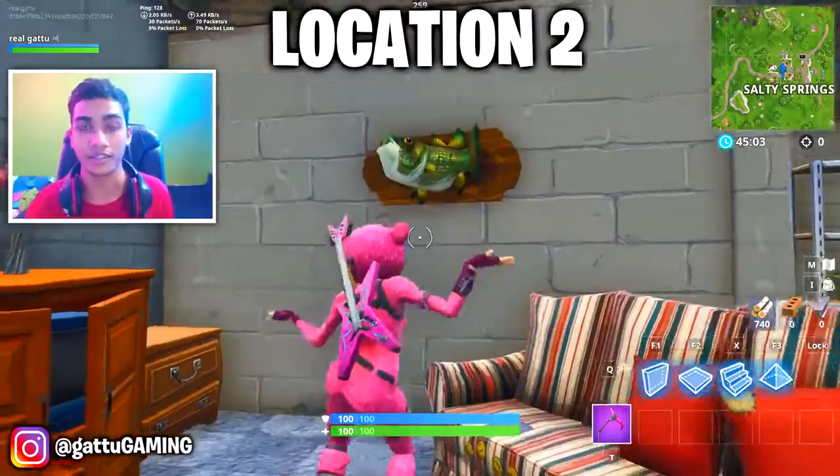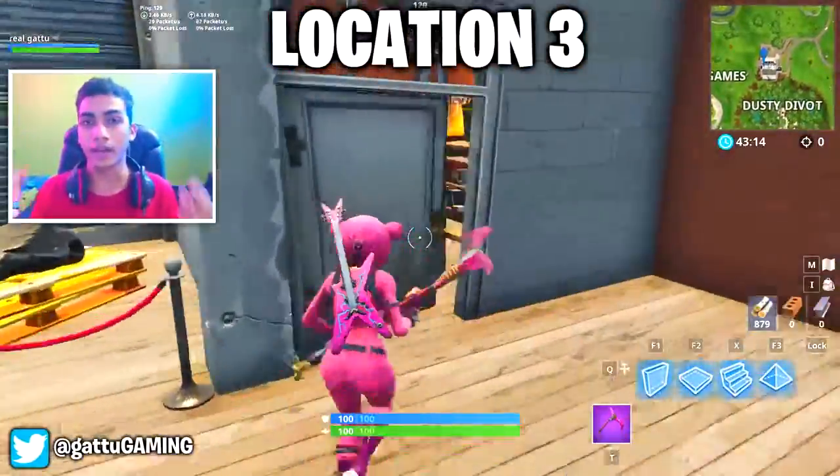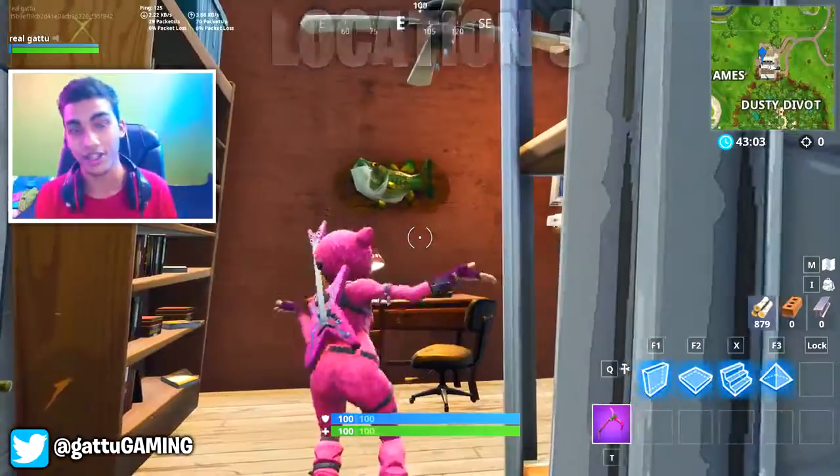Moving to our third location, this one can be found at Dusty Diner. Just take a quad crusher from Solid Springs and move over to Dusty Diner, then make a ramp and go inside the room. There's gonna be a fish trophy waiting for you there, so just dance in front of it and you can complete this challenge.